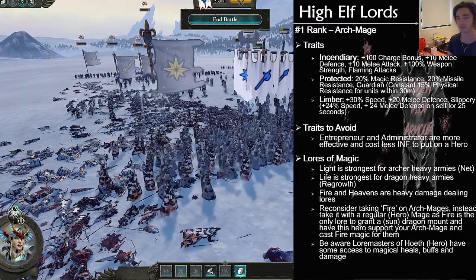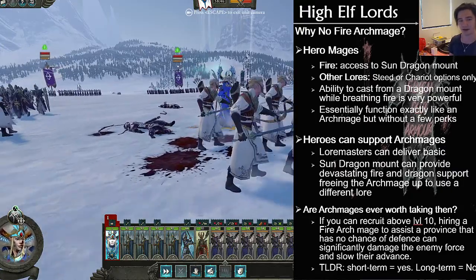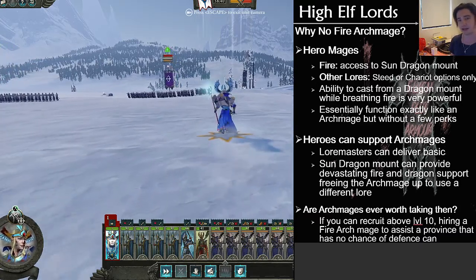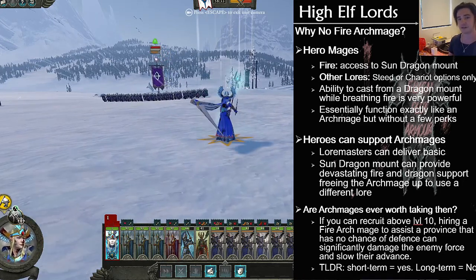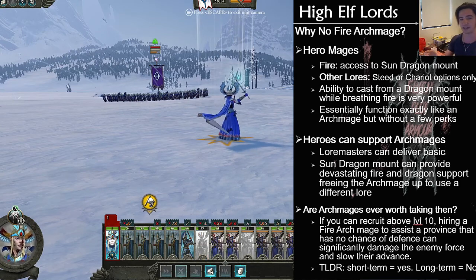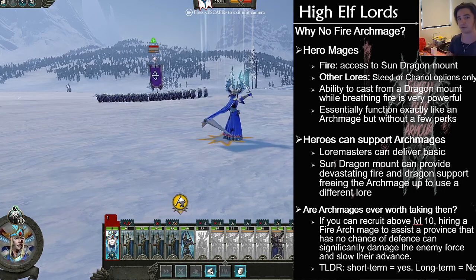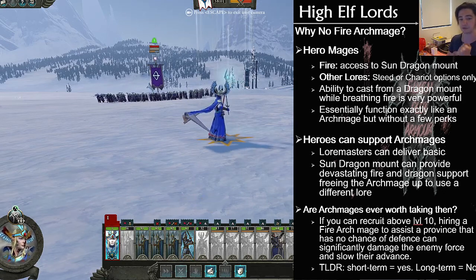Let's jump into the top three High Elf Archmage builds. But first, a quick honorable mention: the Fire Archmage. You might ask why this doesn't make the top three. The reason is that Fire Mages, when taken as a regular hero, get access to the Sun Dragon Mount — other hero mages do not. It makes more sense, and this is an incredibly powerful build. Even as a hero, it's a one-man army. So why not have that, as well as a different Law of Magic with another Dragon Riding Archmage, and they will support each other that way. This is by far the best way to get Fire Magic onto the build.